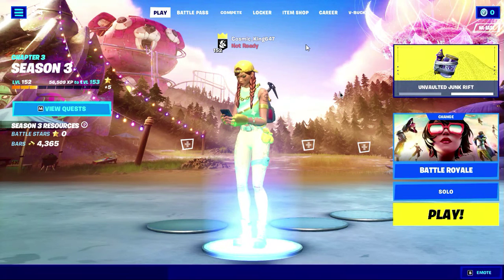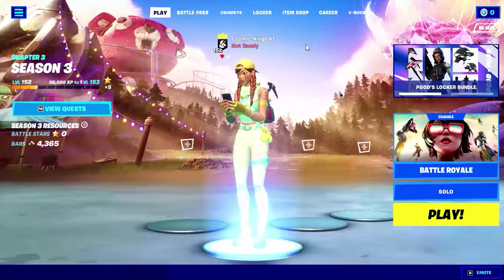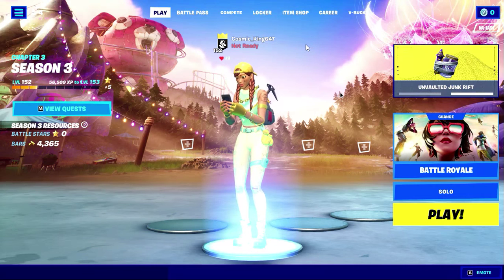You can now unlock 4 free rewards as Fortnite has just started another collab with Rocket League. To unlock these rewards, you need to complete a couple of simple in-game quests. First, you need to go into this creative map. I put the island code to the map in the description below.